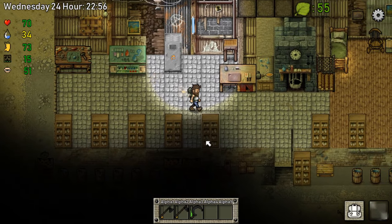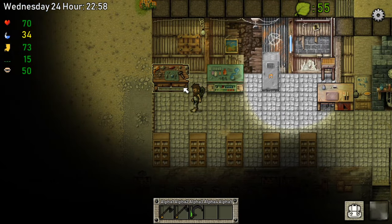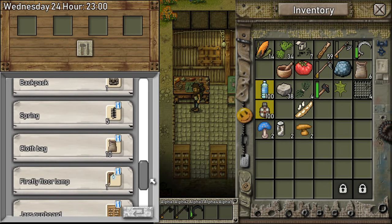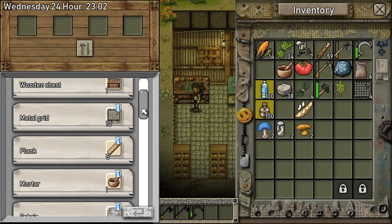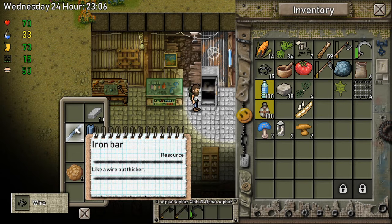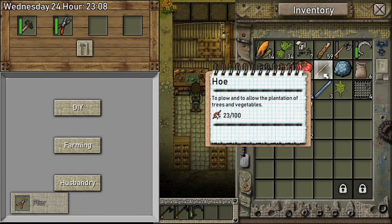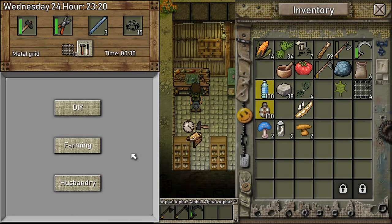Right now it's night time, we can't do anything. So let's put this right in here for now. I want to make some more metal grid fences. Can I make metal grids? So I need a bar — that's a lot. Let's get these; luckily we got everything we need. And the wires — metal grid.